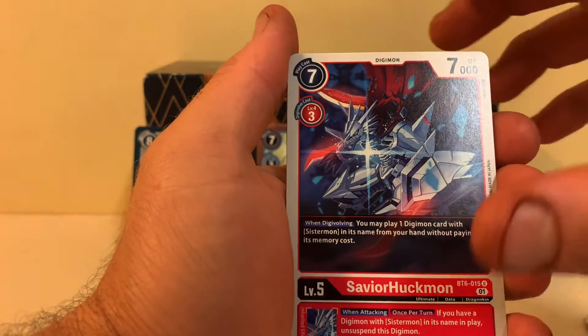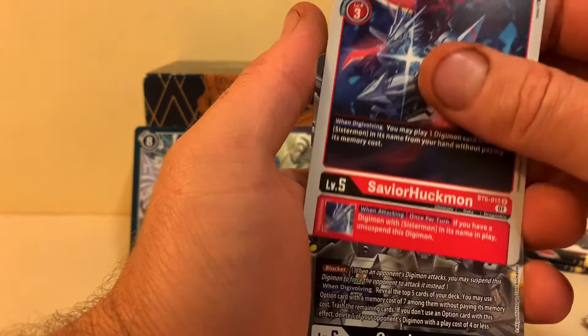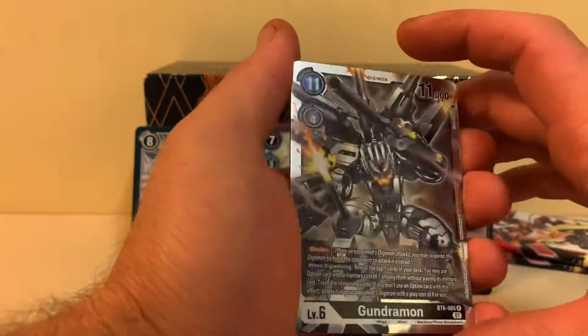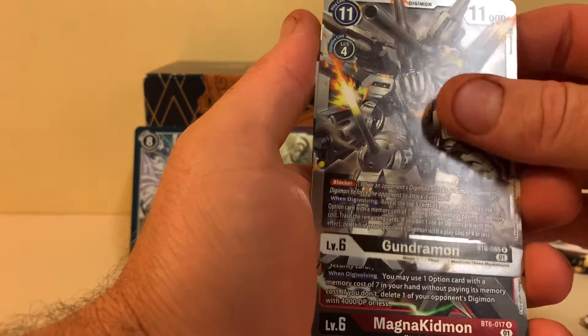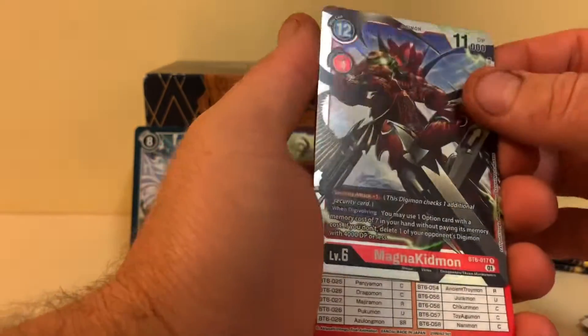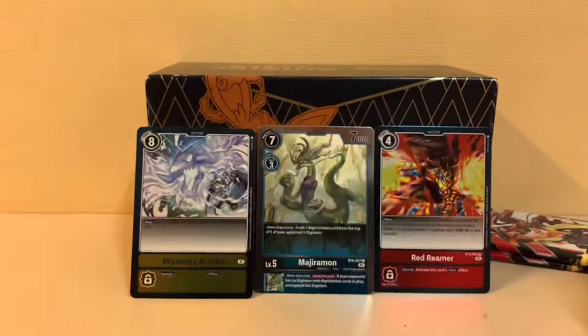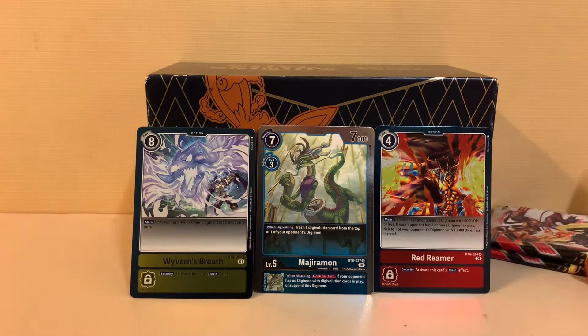Then we've got for our uncommon Savoury Huck, and coming up on our rare — I've pulled this card before, really cool looking card — Gundramon! And we have another rare: Magna Kid Mon. So no super rares in any of these packs so far. Technically we've got four packs and nothing from any of those packs.